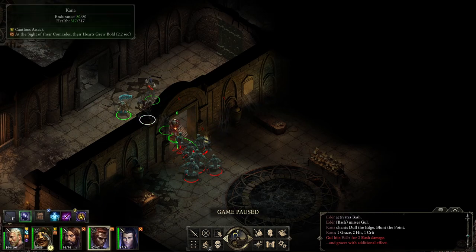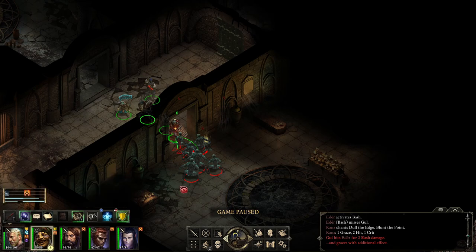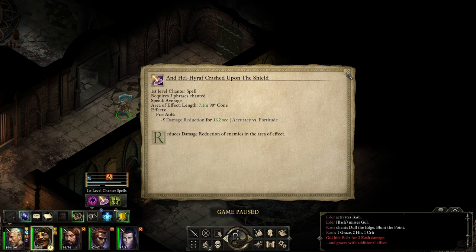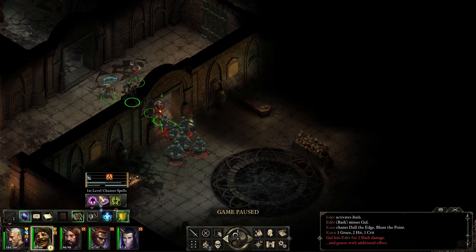Good — just nuke because you have AOE. This one is a Revenant. I'm not sure how different Revenants are from the other enemies in terms of damage reduction — they have 0 DR, okay. Damage will never be reduced below 20% of the initial incoming amount. Lower DR means the target is more vulnerable to attacks. Well, let's test it — this is an easy fight so let's find out how this works.